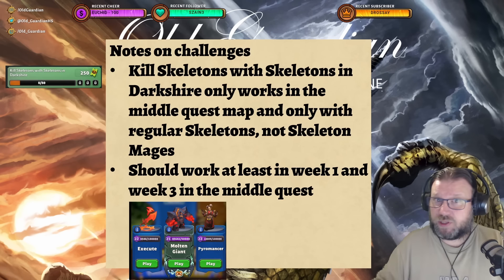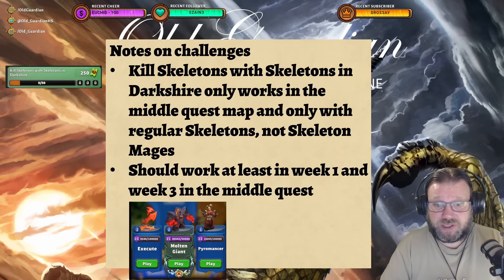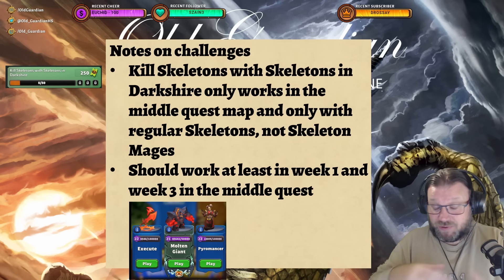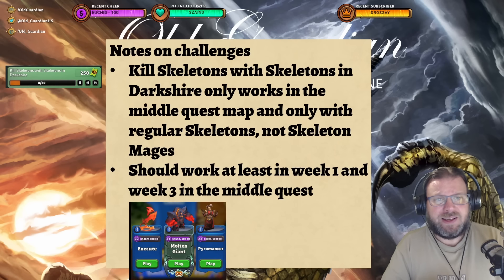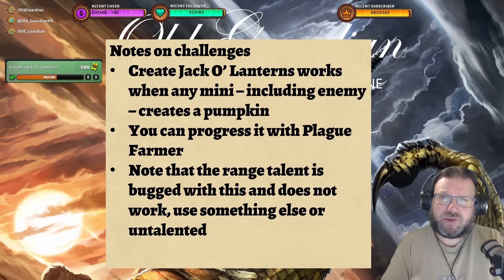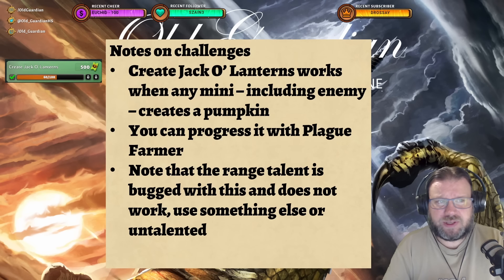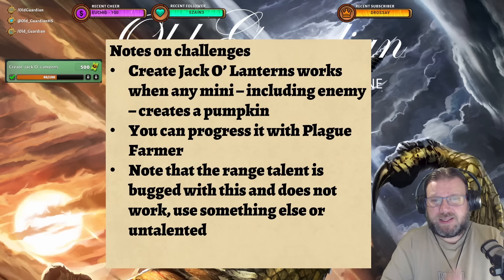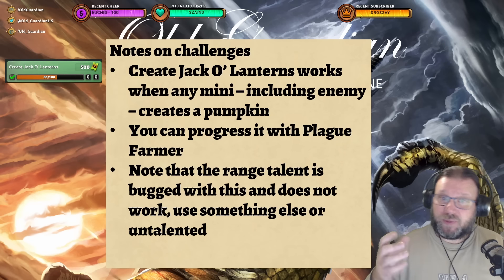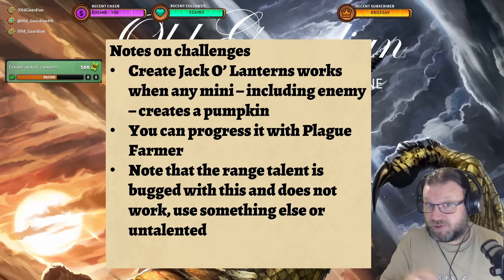I have some notes about the challenges themselves. Probably the grindiest challenge is Kill Skeletons with Skeletons in Darkshire. Darkshire is the middle quest in week one and week three, and this only works in that map and only with regular skeletons — not skeleton mages. So if you are Baron Rivendare, you want to unequip the talent for skeleton mages and not use Ritual of Rhyme with the skeleton party. Just get regular skeletons — Cult of the Damned is great with Necromancer so it summons more skeletons when it kills stuff, so you can have skeletons attacking more skeletons. But that one is quite a huge grind.